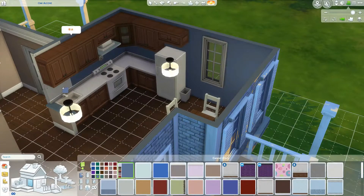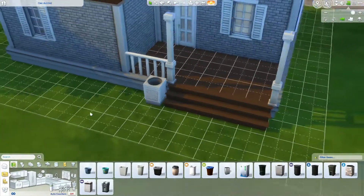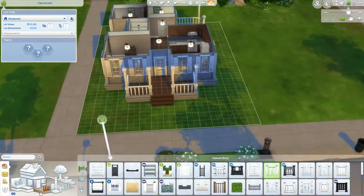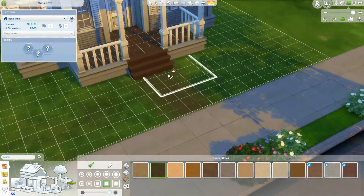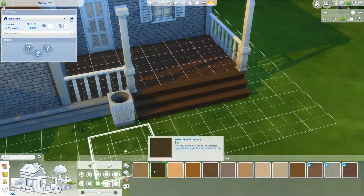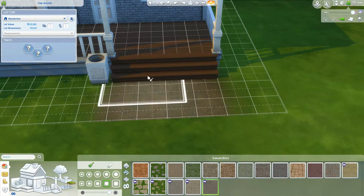I put a nice blue color on one wall to help separate the rooms visually. I also get a little outdoor bin in. If you put the lot on a slightly bigger plot you could probably fit a backyard. I did get a little terrain painting in because I didn't want to spend money on tiles, though I don't think I did it around the whole house.